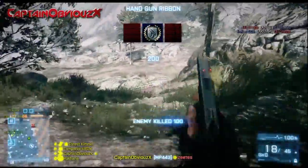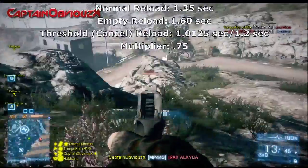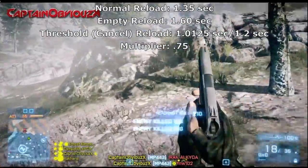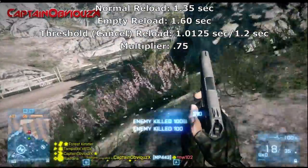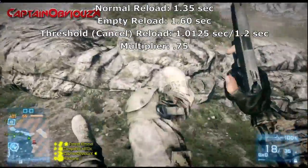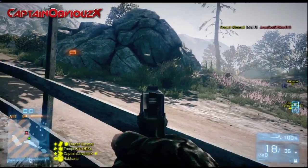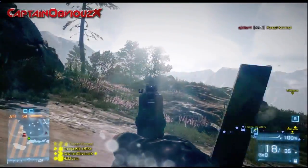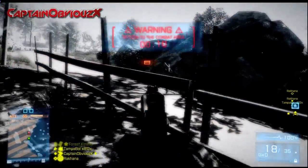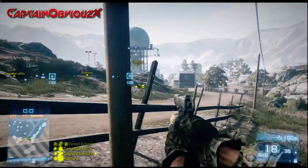It's not advisable past medium range and you can barely get kills with it at that distance — it's extremely hard to. Reload times are extremely fast at 1.35 seconds on normal and 1.60 seconds on empty. Threshold reload time is 1.0125 seconds and on empty that is 1.2 seconds. The multiplier is 0.75, but the reload is so fast you can do it in a split second and still get a lot of shots off.